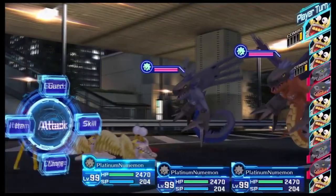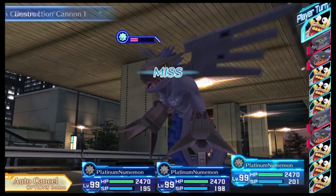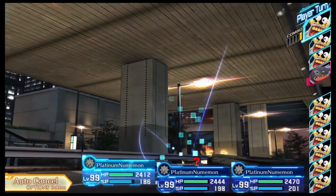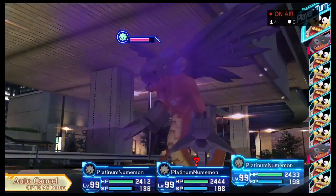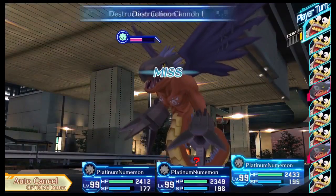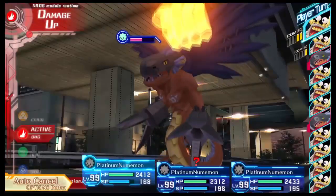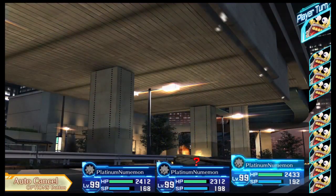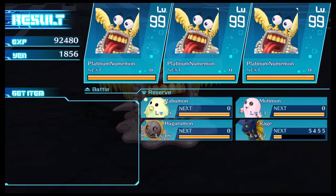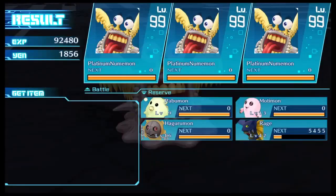We got a Gigadramon and a Megadramon — not the best example since you can encounter Digimon in threes, but notice I don't even need to manage this fight. The Platinum Numemon are strong enough on their own. I just press the options button, let them auto-fight, and that's it. Make sure battle animations are set to short to speed things up. There's no chance of losing — just wait. That fight gave us 92,000 EXP, which is still a great example of how much EXP this method generates.